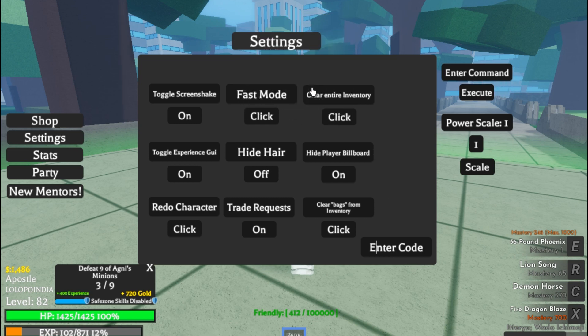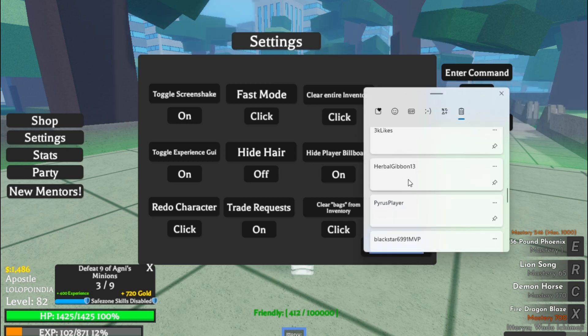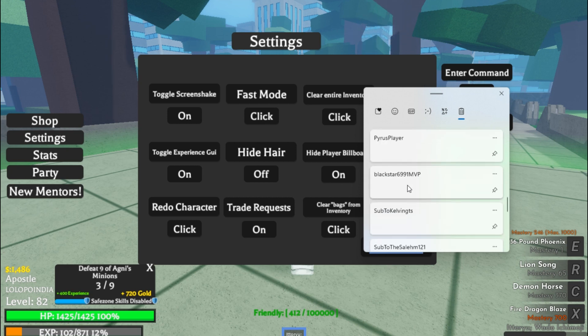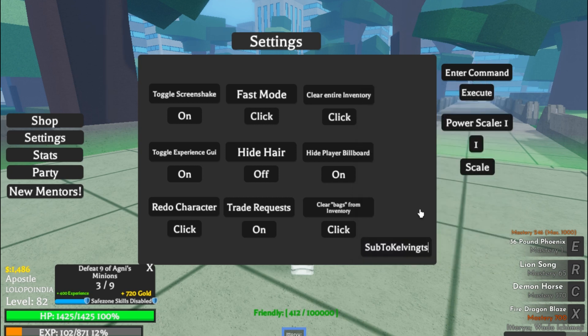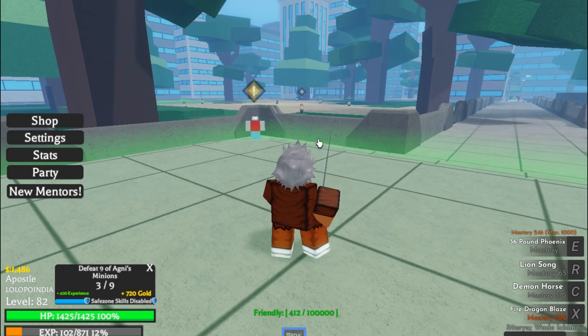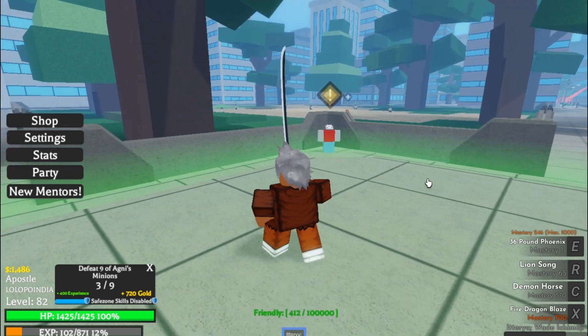The next code is 'black 699 1 mvp'. Then 'sub to kelvin gts' — that one is not working. We have redeemed all codes. Look at my mastery — I got 246 mastery just from here without doing anything!